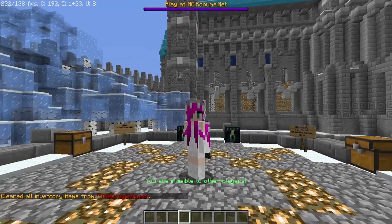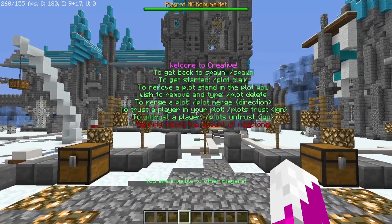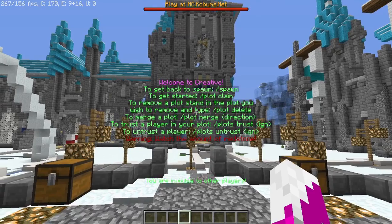Hey guys, welcome back to the fourth installment of the Cobbom's How-To Series. Today we're going to be checking out Creative. As usual, there are holograms in pretty much every single server letting you know what to do, but a lot of you guys don't actually read them. So that's how this How-To Series was born.